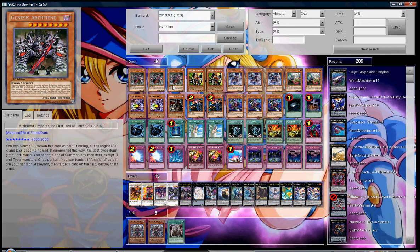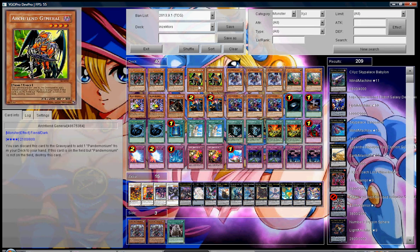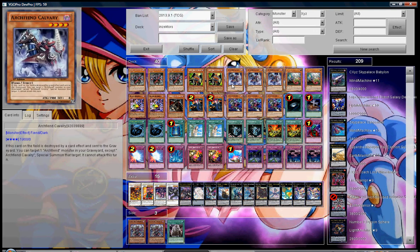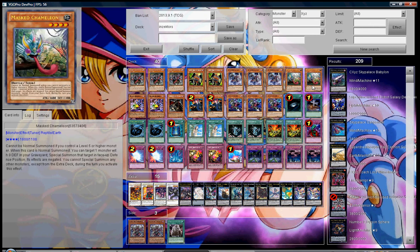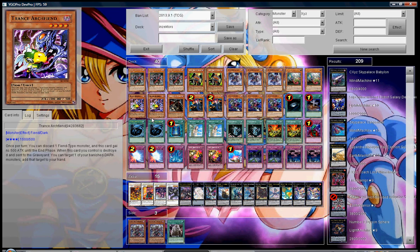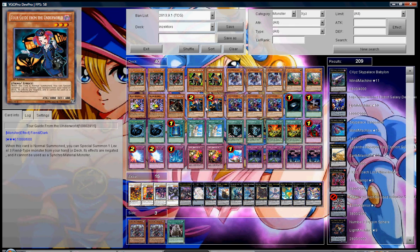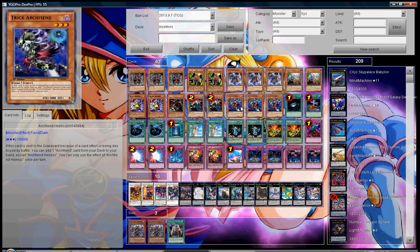First off, I run three Genesis Archfiends — he's kind of like the mini boss monster of the deck, he's very good. I run two Archfiend General because I run the Pandemonium field spell card, which I'll explain later why I chose that over the new one. I run three Archfiend Cavalry, two Masked Chameleon, two Trance Archfiend, one Armageddon Knight, two Tourguide of the Underworld, and three Trick Archfiend.